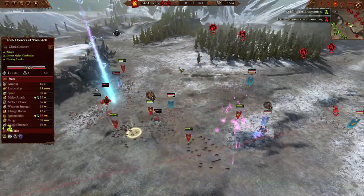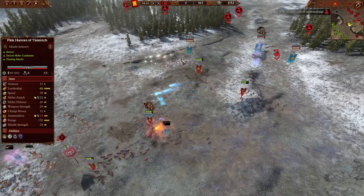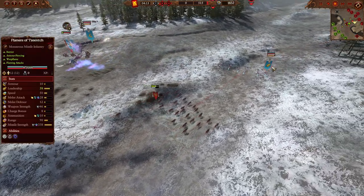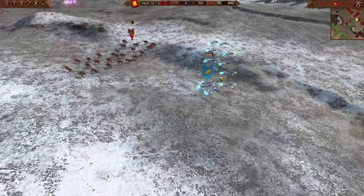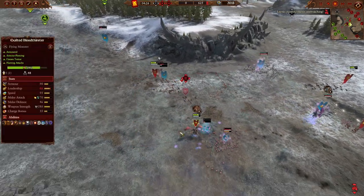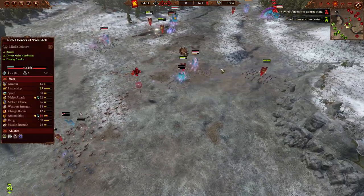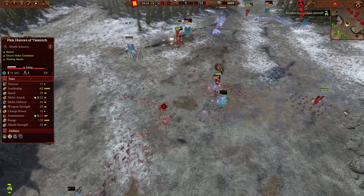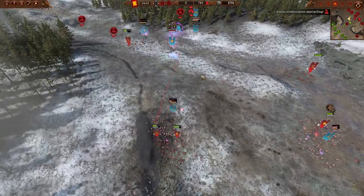So basically, the idea of this build is to use mobility to your advantage. You have the Chariots who can counteract any of the Horrors due to their low model mass, while the Flesh Hounds will be targeting the Flamers, using their superior speed to catch these slippery flaming infantry and kill them with massive weapon strength and magic attacks. In the front line, we have the Chaos Warriors with shields and heavy armor to absorb horror missiles, and with 40 melee defense they can tank decently against Forsaken and Spawns.